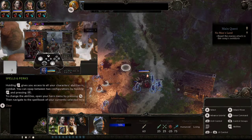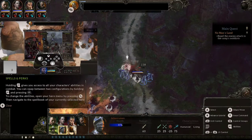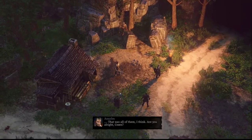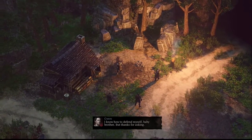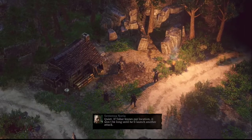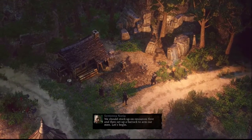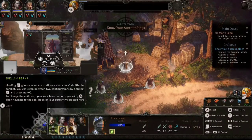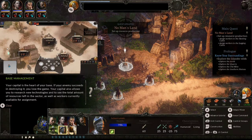If you hover over an enemy and hit X, it will automatically attack them. After the fight, the characters suggest stocking up on resources and setting up a barracks to arm the men. The capital is the heart of your base — if the enemy destroys it, you lose. So yeah, it is part RTS — kind of cool.